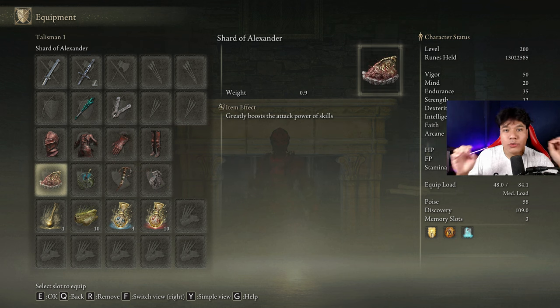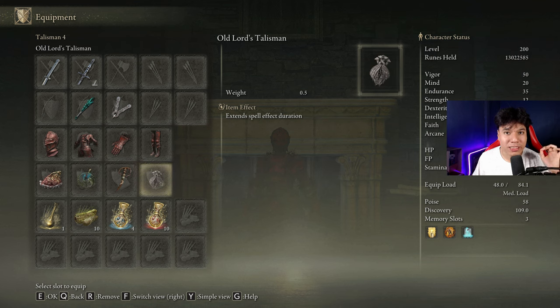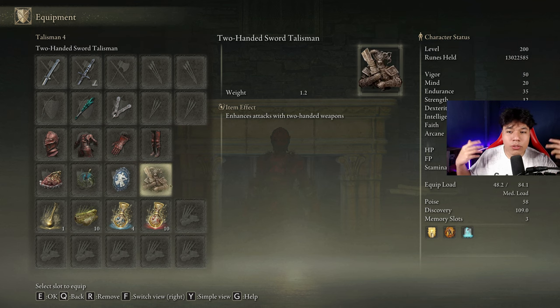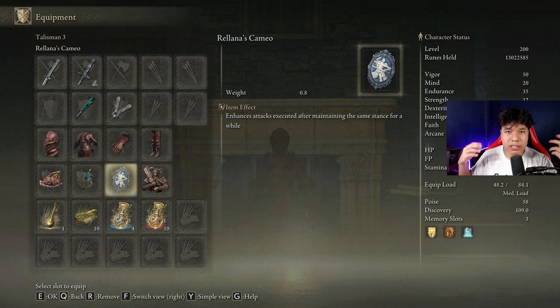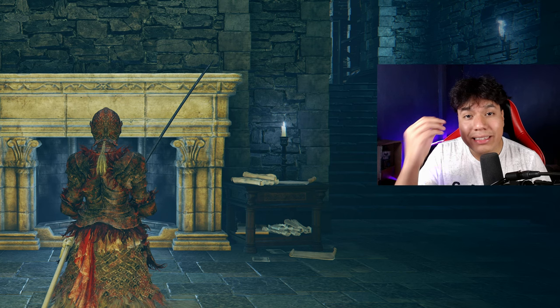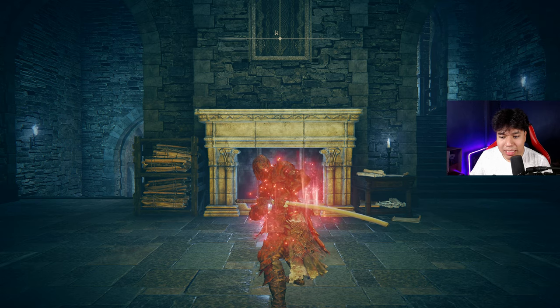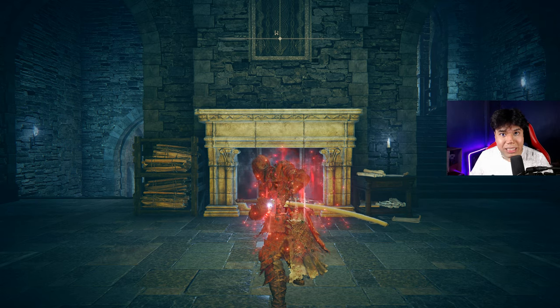The best talismans for this build are the Shard of Alexander, the Magic Scorpion Charm, the Blade of Mercy, and the All Lords Talisman. You might wonder why not use the Two-Handed Sword Talisman or Relana's Cameo. Starting with Relana's Cameo — this talisman has a huge problem. To receive its buff for your next attack, you have to wait a lot, which leaves you exposed most of the time. Once you are in boss fights, you will notice that this is not very optimal.